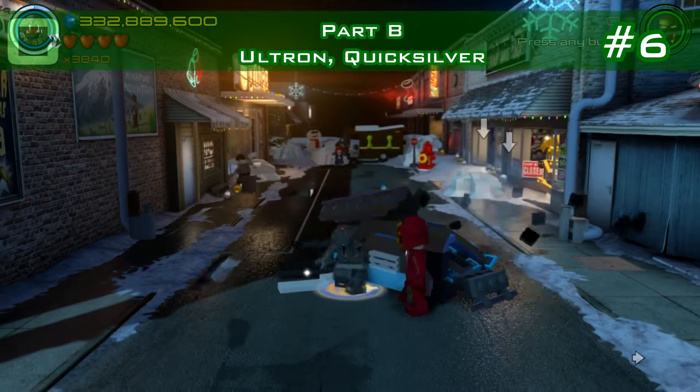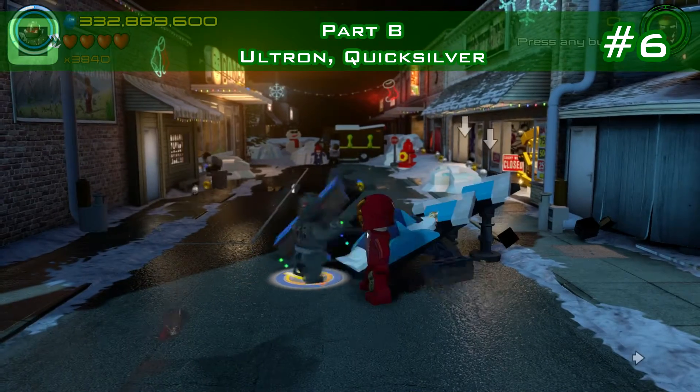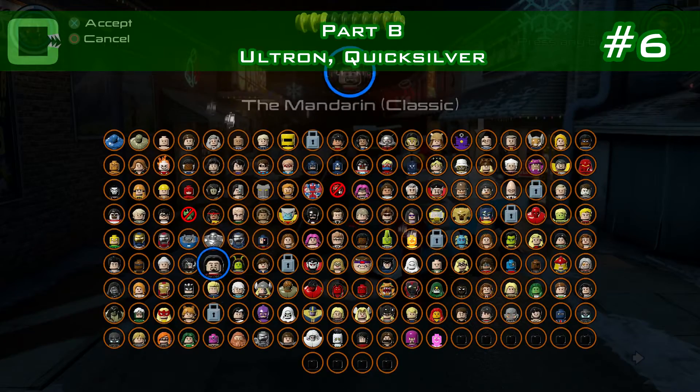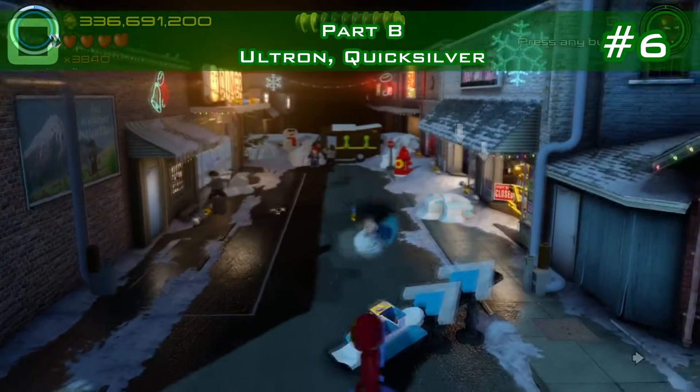Now comes part four — Quicksilver's ramp. Get Quicksilver, use the ramp, and you have minikit number six.